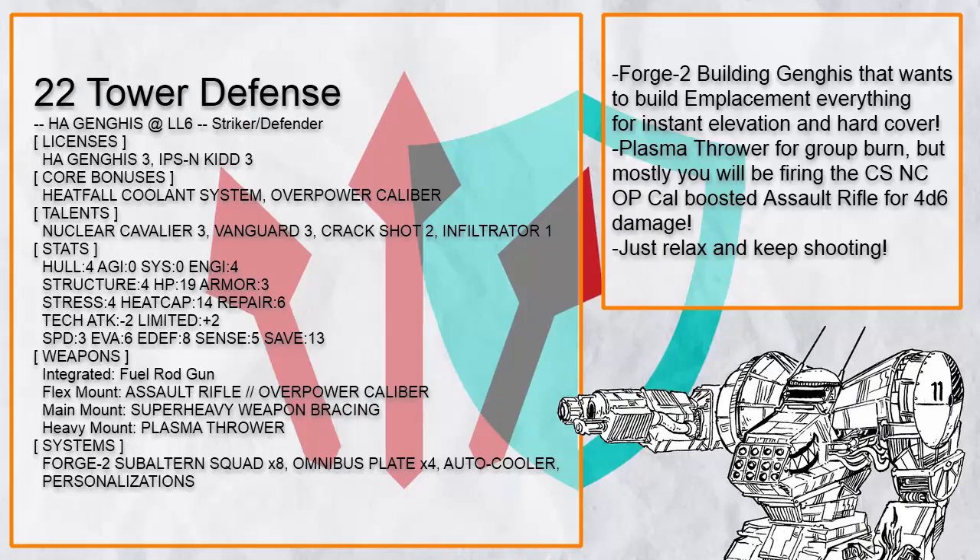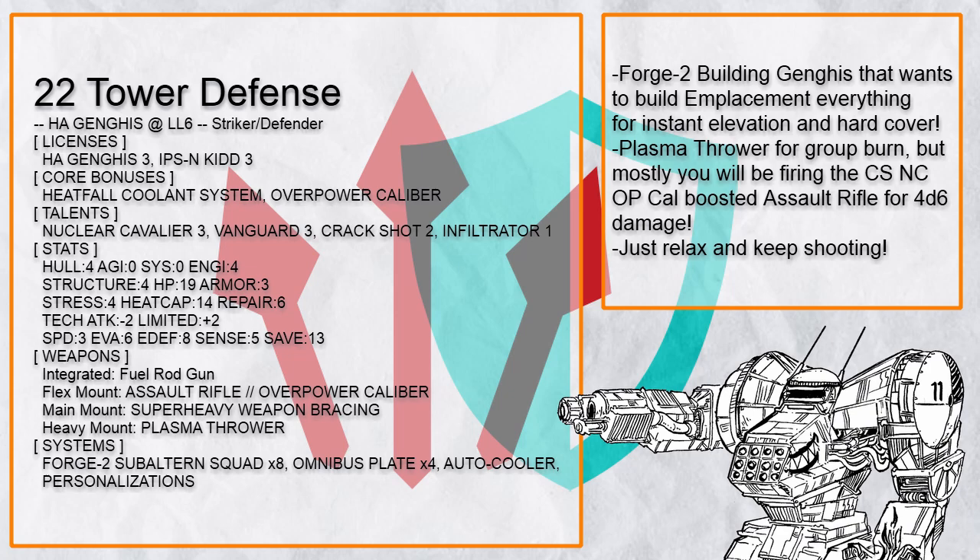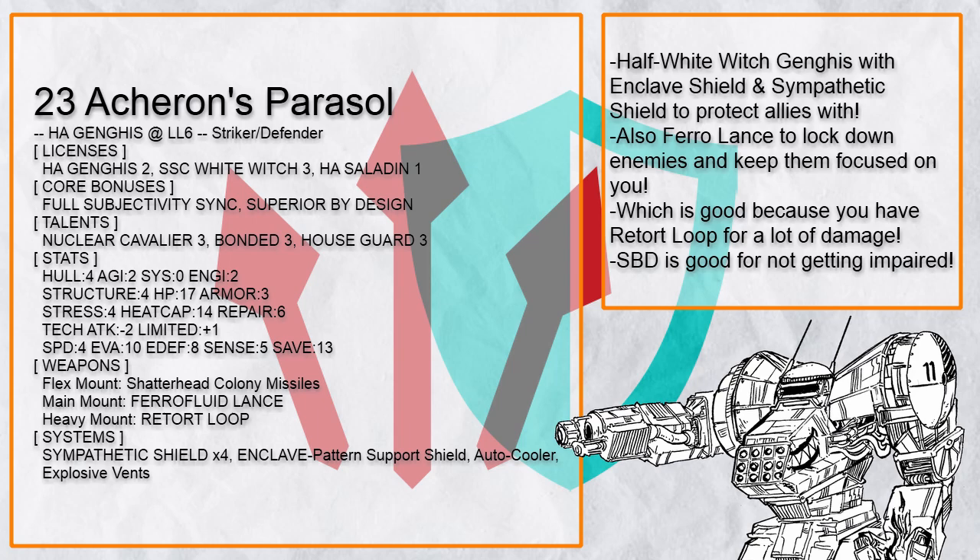Acheron's Parasol is a half-White Witch Houseguard Ganges that comes with a bunch of shields to protect allies with and a Pharaoh fluid lance to keep enemies focused on it. And the more they hit it, the more the retort loop is going to hurt.